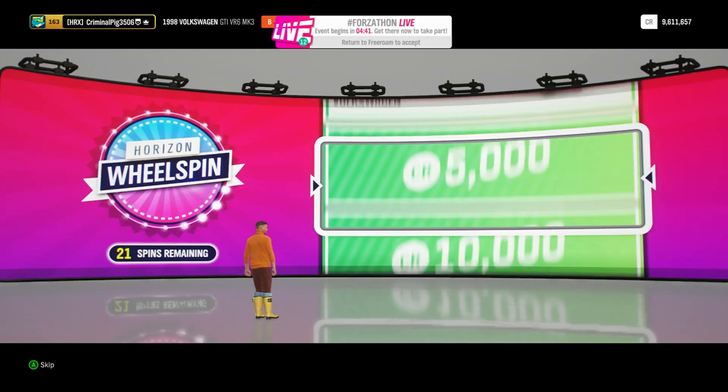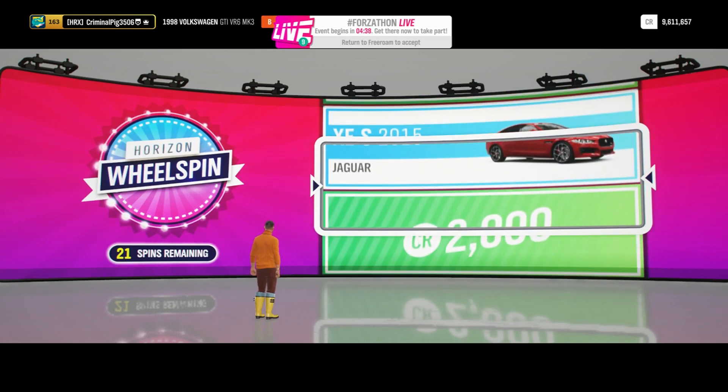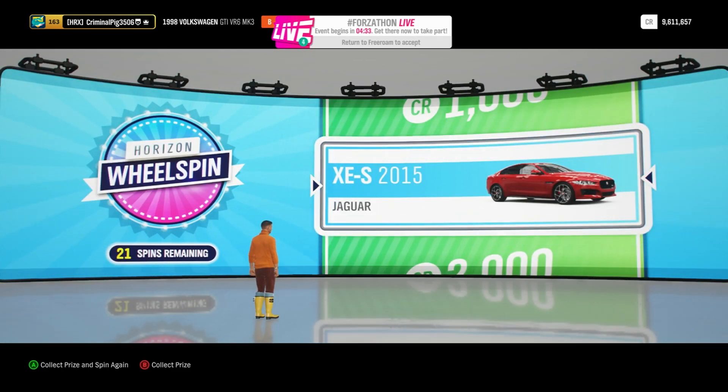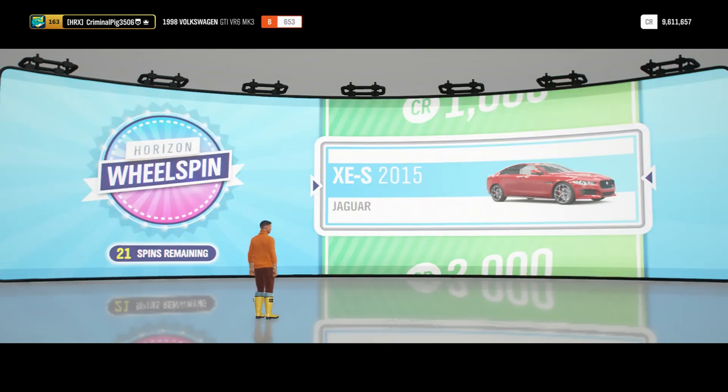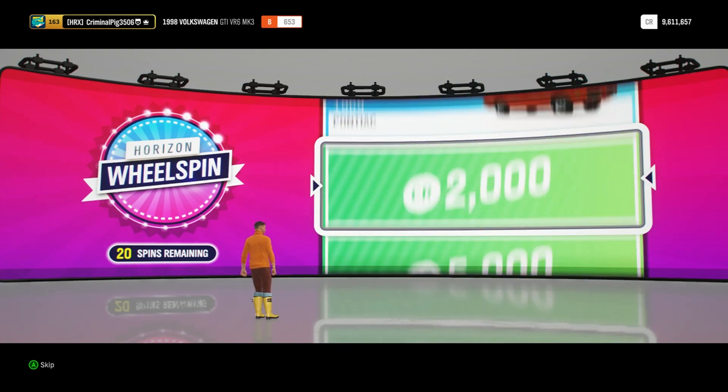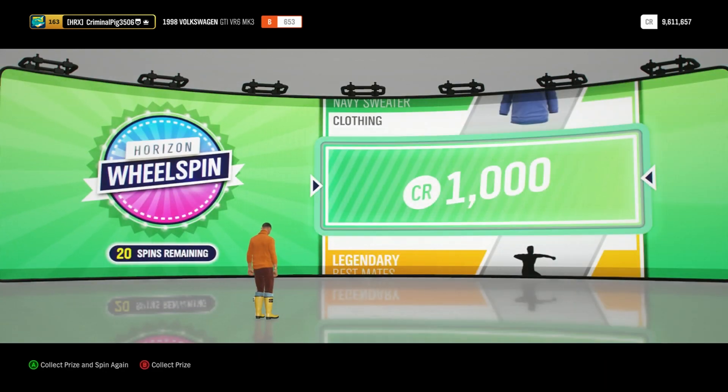Come on, something better than a kit. What are we getting? A car — we got a car! XES 2015 Jaguar. It's in the Man United red colour, quite cool. Going for one more. Oh, 1,000 coins — at least I can redeem them, that's okay.